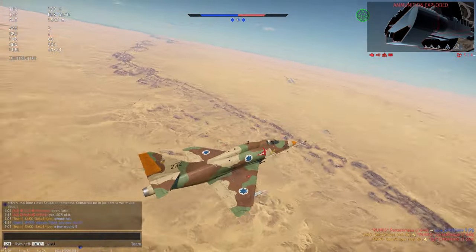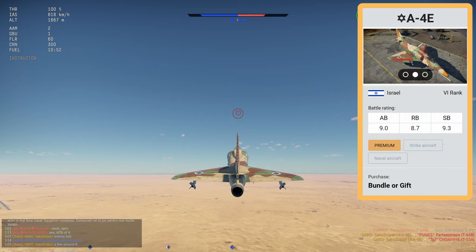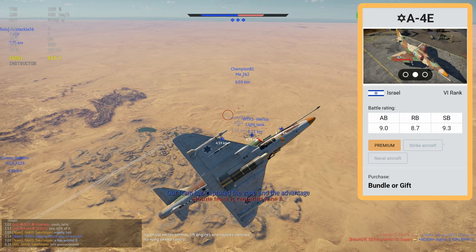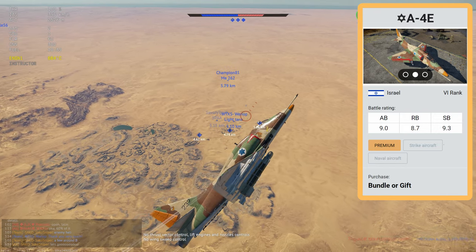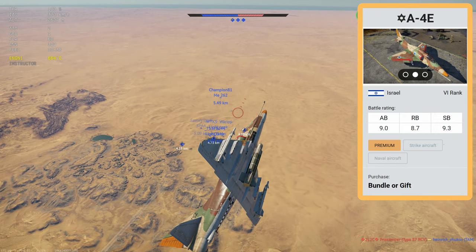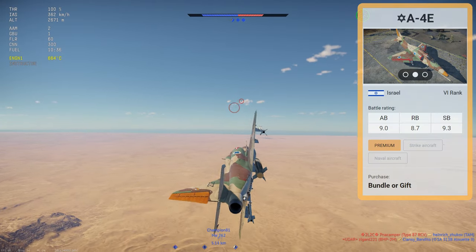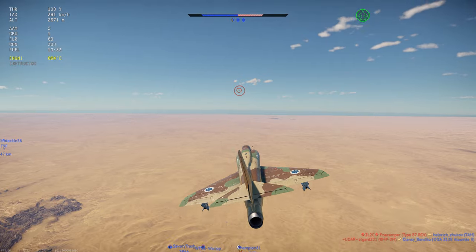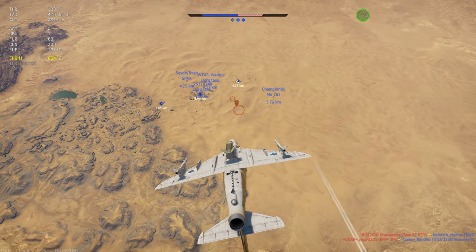The A4E is an Israeli attacker, located at Rank 6 of the Israeli tech tree. It currently sits at battle rating 9.0 in Arcade, 8.7 in Realistic, and 9.3 in Simulator Battles. Unfortunately, to get your hands on this plane you are going to have to hand over $60 or 60 euros in actual money.